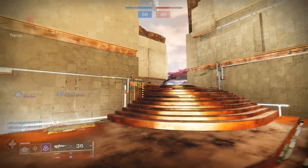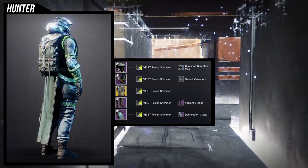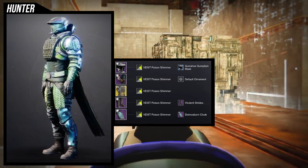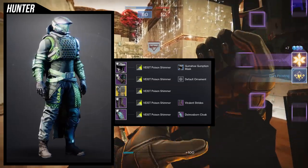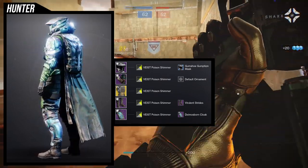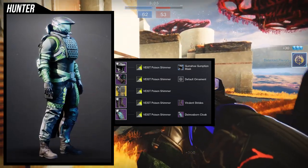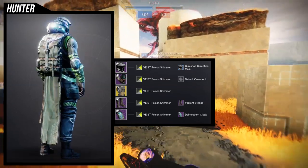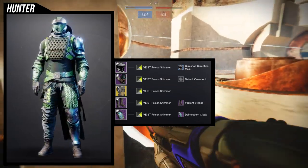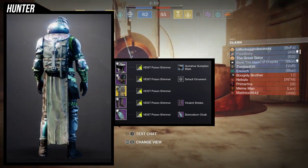For the last example set I went in a different direction — instead of going full cowboy, I wanted to go wild card. I'm using Lucky Raspberry, and while I'm not a big fan of this exotic because of the RNG, in this look it is super cool. For the helmet we're using Gumshoe Gumption because I like the visor. For the arms, obviously the cowboy arms — I really like how the leather looks combined with the Virulent Strides. I also like how most of the armor is on the right side with pure cloth on the other.